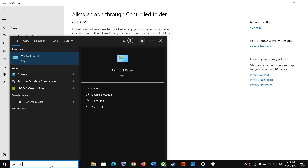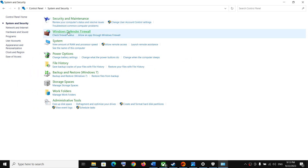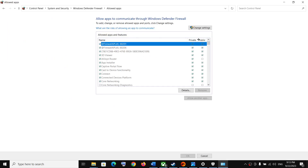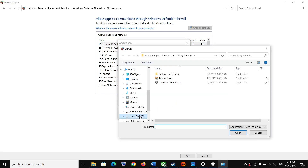Now type Control Panel in the Windows search box and open Control Panel. Click on System and Security, then click on Windows Defender Firewall, then click on Allow an App or Feature through Windows Defender Firewall. Click on Change Settings at the top, then click on Allow Another App.